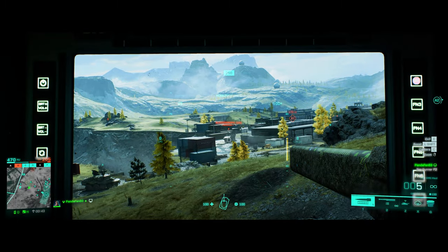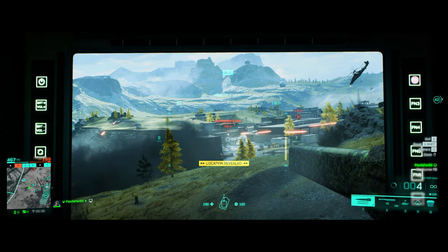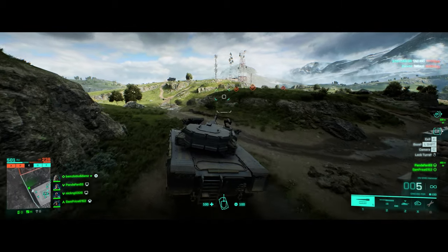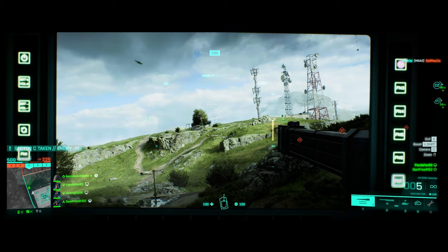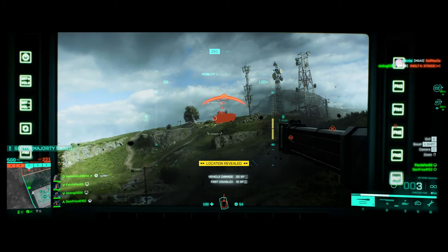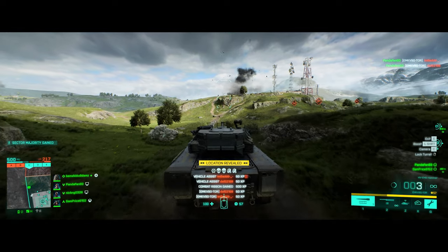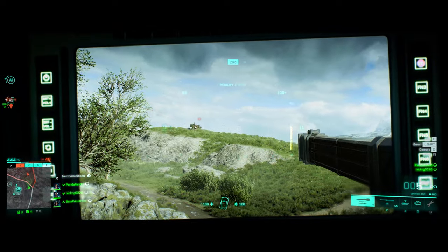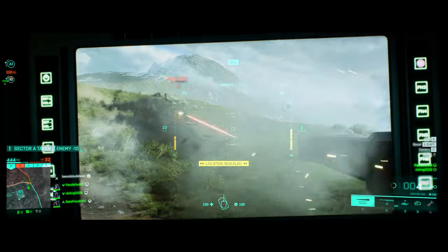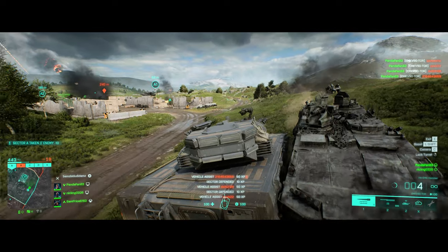Whilst we're on the subject of transports, let's quickly talk about the Cav. It's been a little inconsistent for me — maybe because I'm not quite hitting it where I think I am, like the front or the side — but I can usually take out a Cav in two shots, though sometimes it requires three. The first example took two shots, but the second seemed to need three. On another example it was looking like a three-shotter until somebody interfered and they dropped to two. On the final one it was definitely two shots straight to the front armor — it's just strange.